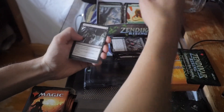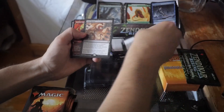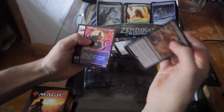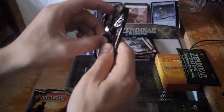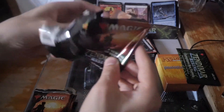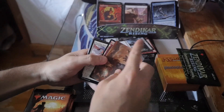Oh nice, a foil full art Forest — okay. A nice Canopy Ballast there — sweet. We got a Soul Shatter and a foil Spitfire Lagac — cool, not bad.